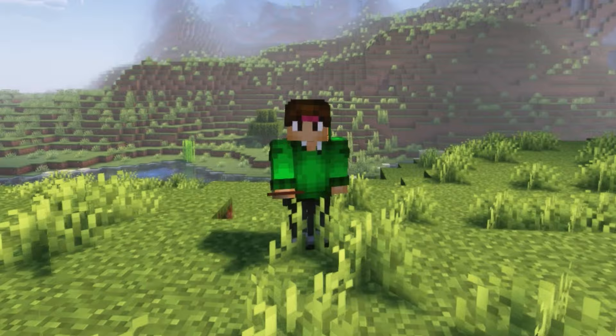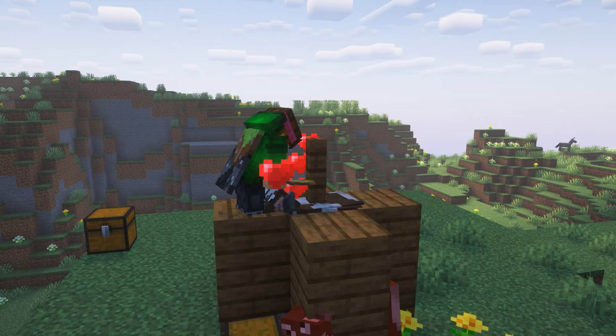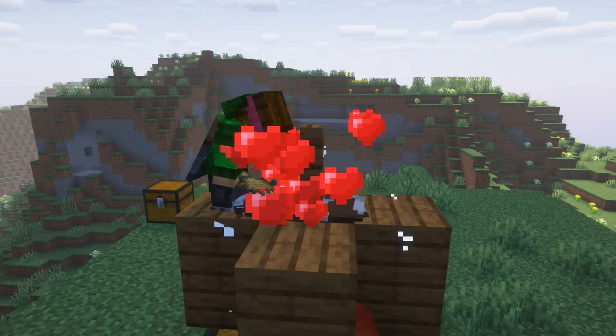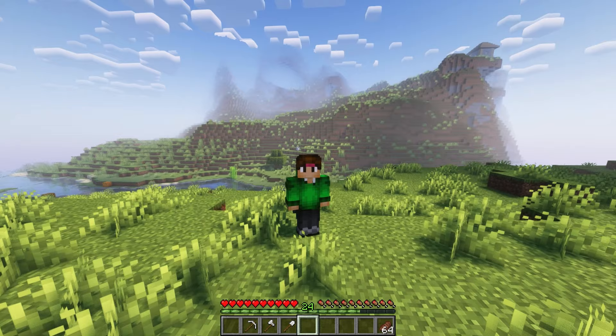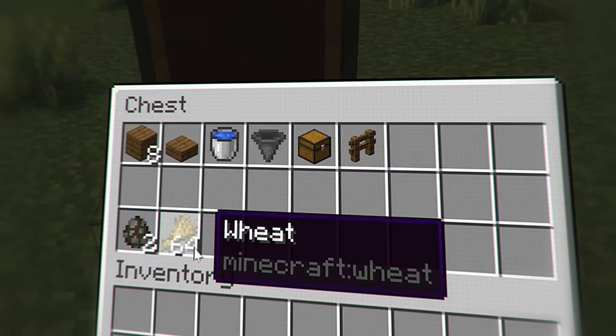Arguably one of the most important resources is food, and this cooked steak is one of the best food sources in the entire game. I'm still in shock because Minecraft still haven't nerfed the humble cow crusher in 1.20, because it is so overpowered. You really don't need many materials to build this.